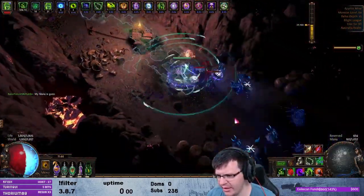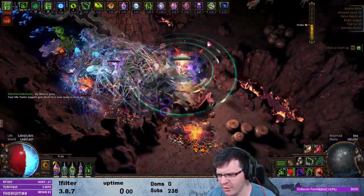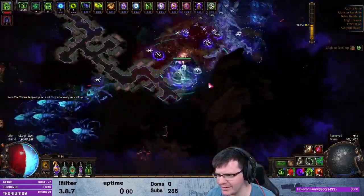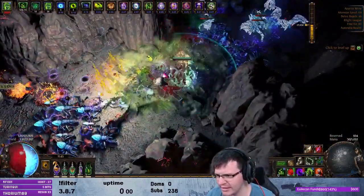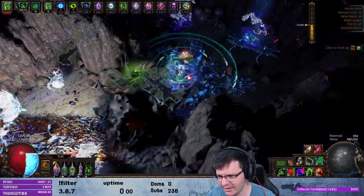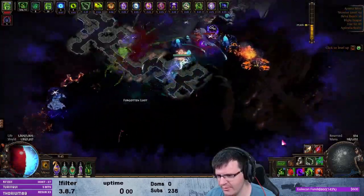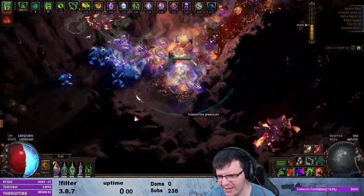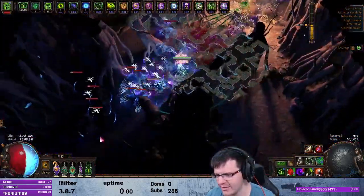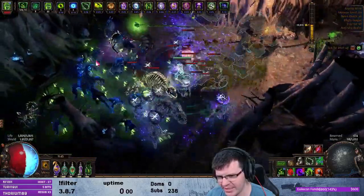Something else worth noting: the poison prolif appears to prolif into the darkness and kill enemies while they seem immune. You can see it — all those enemies died up to here, but darkness started here where the flare was. Poison proced and killed everything that was close enough, so poison prolif seems to go into the darkness. But you have to poison something that's in the light and then let it prolif into the darkness, which is interesting and has given me a lot more experience while doing some early delves.